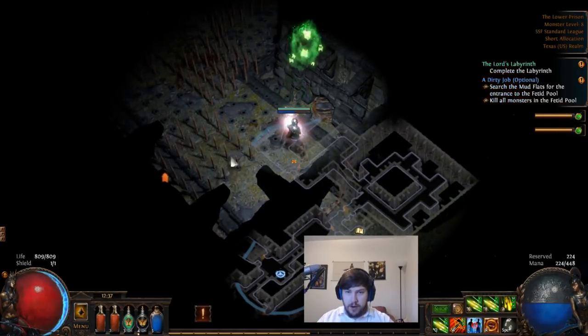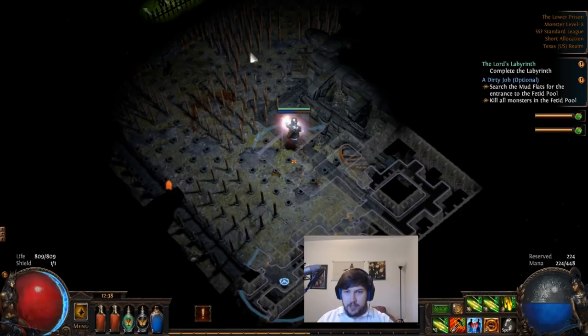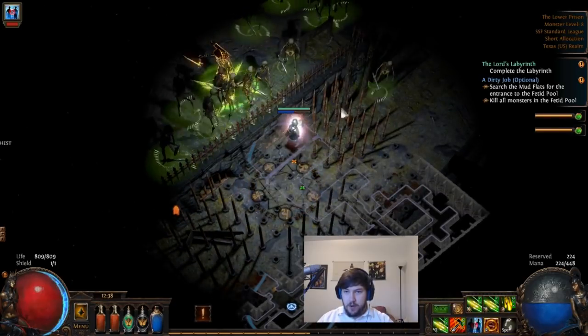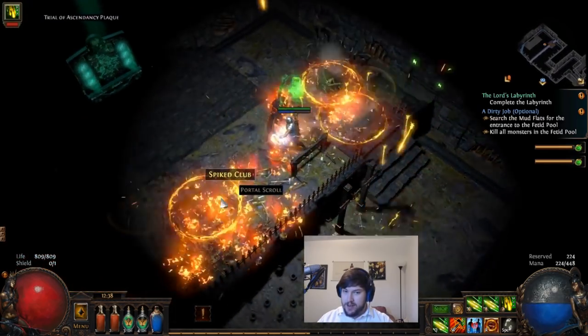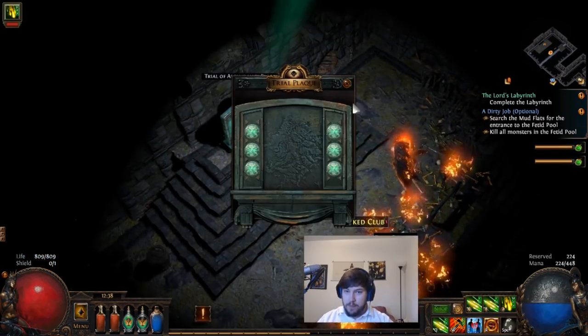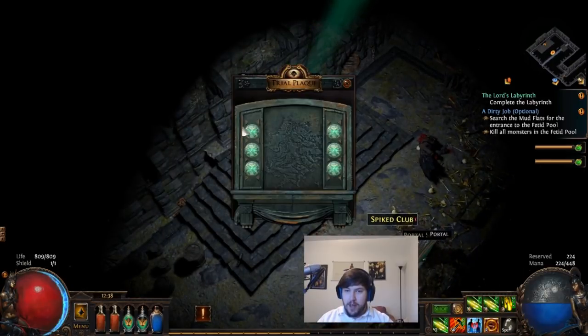The second part has spikes that alternate in a checkered pattern. You can easily just pay attention to where the spikes just were and stand there — they won't pop up again. You touch the Trials of Ascendancy plaque and it will complete the first one.